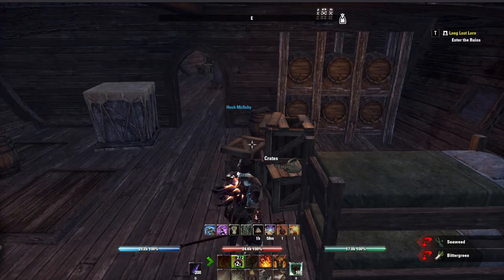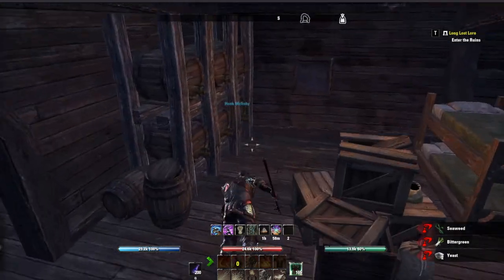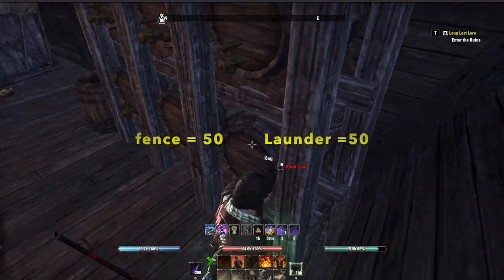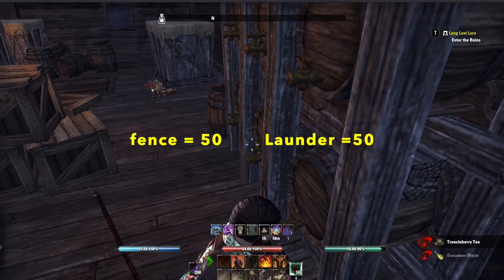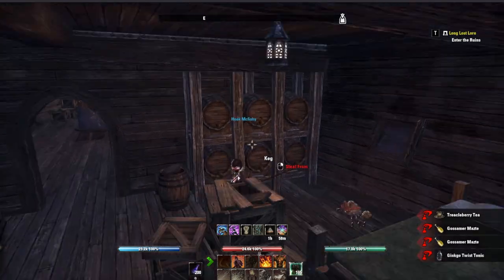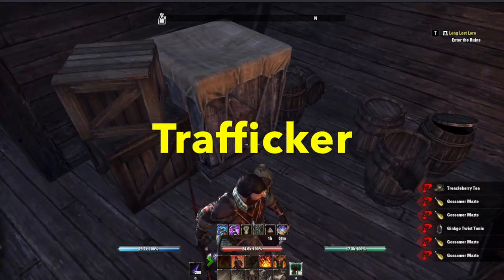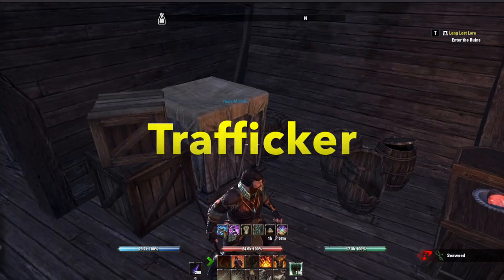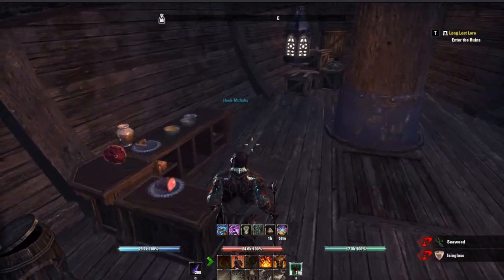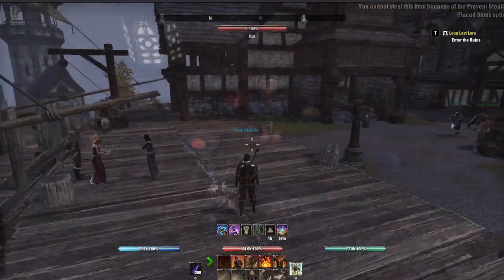The only limitation to power leveling Legerdemain is the daily cap on fences. At the base level, you can fence 50 stolen items and launder 50 more, which gives you a total of 100 Legerdemain points. If you put one skill point into the Trafficker passive, that number shoots all the way up to 220. With Trafficker maxed out, you can earn 280 Legerdemain points per day.